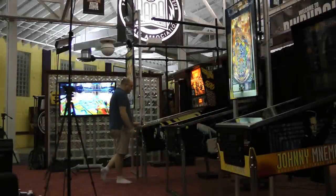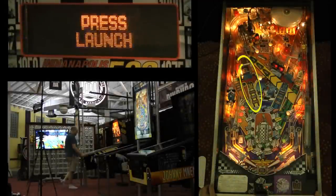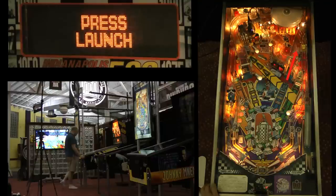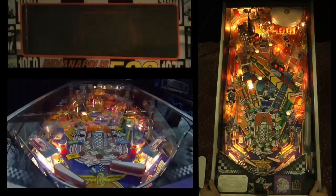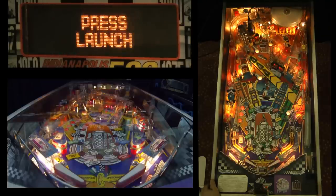Welcome to Indy 500. There are actually two skill shots on this game. You see the yellow car flashing — that's the left ramp, and the left ramp is the conventional skill shot. There's a second skill shot, which is the right ramp, which will immediately start a round called Go for the Pole. I'm actually going to try to hop the ball over and catch it on the left, going for that secondary skill shot.